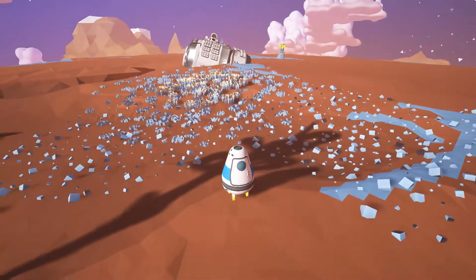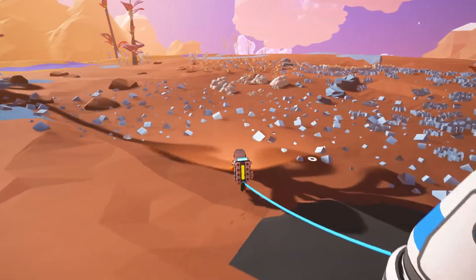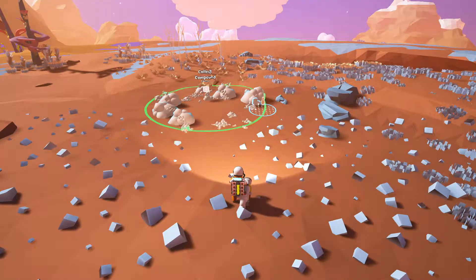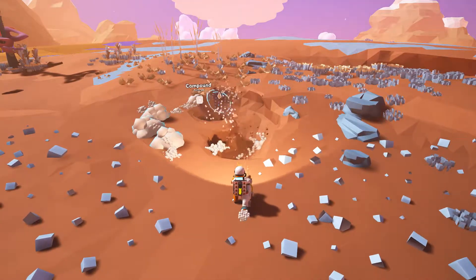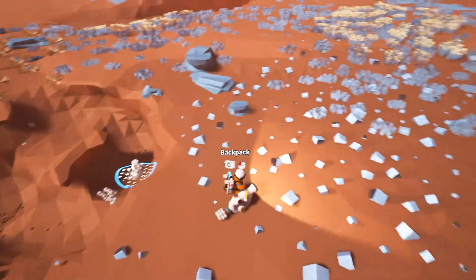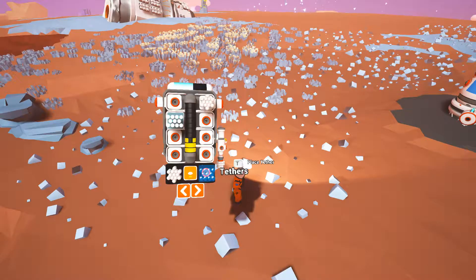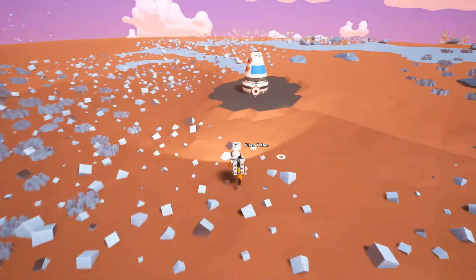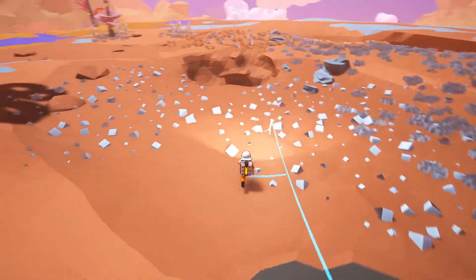Oh, this is new — I've never spawned right next to one of these. Right off the bat we have compounds. Basically this is a game where you have to look for resources and build stuff. It's a bit like Minecraft in that sense — you gather resources like compound. I need to look for resin. I have oxygen on the top which is the blue bar, and the yellow bar is power. My oxygen is going down so I place tethers, which are self-explanatory, and they give me light.